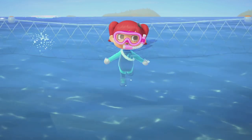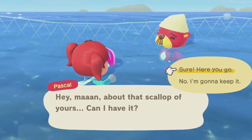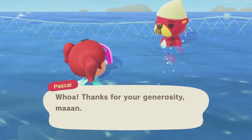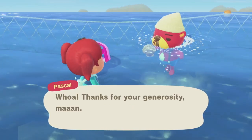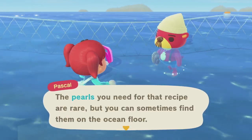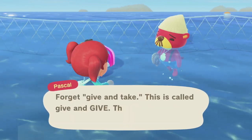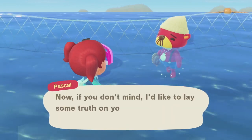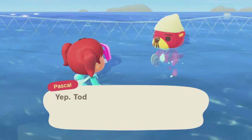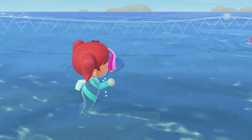Now that you know all about swimming, here's Pascal — a friendly otter who's also a scallop fiend. He will appear at random when you've caught a scallop, and he only appears once a day with a DIY and sometimes a pearl for you. He doesn't always appear on your first scallop of the day, so don't be too disappointed if you don't see him — just keep trying. This was my first encounter with him and he's so cute!